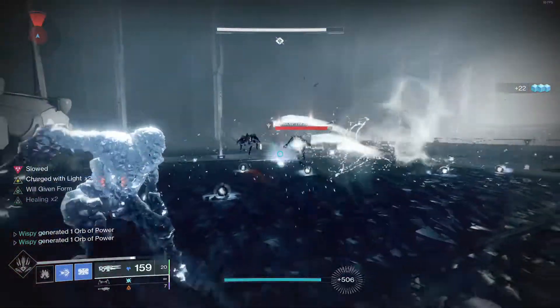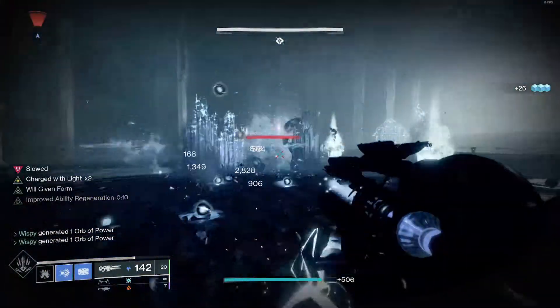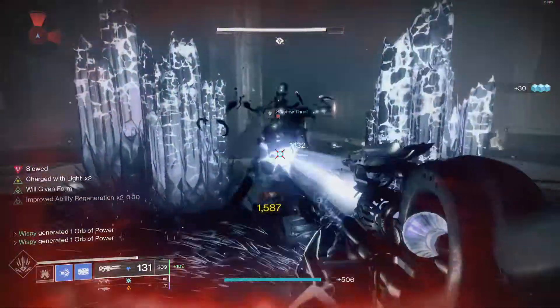So this Catalyst you can get from doing Astral Alignment. It's a random drop from the last chest.